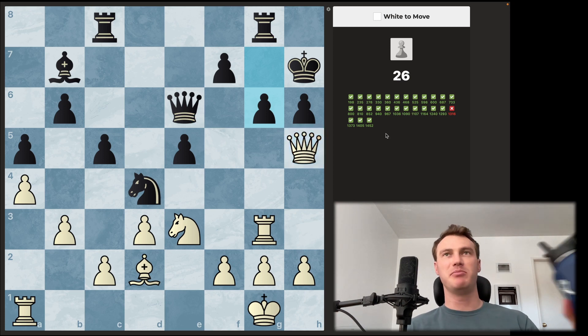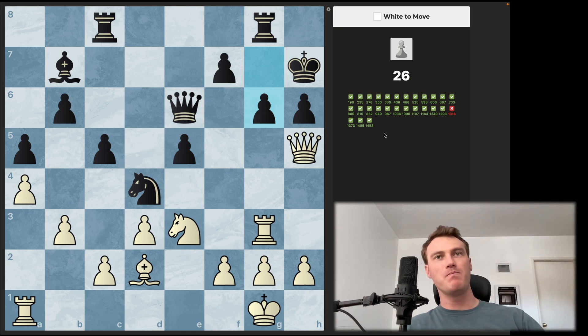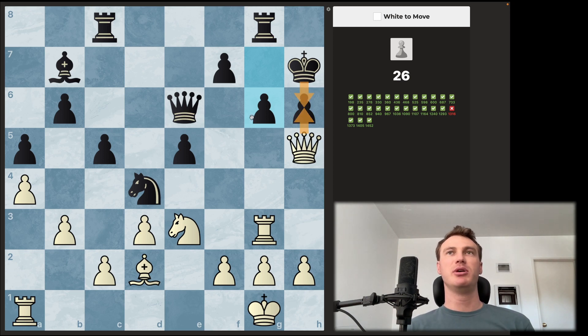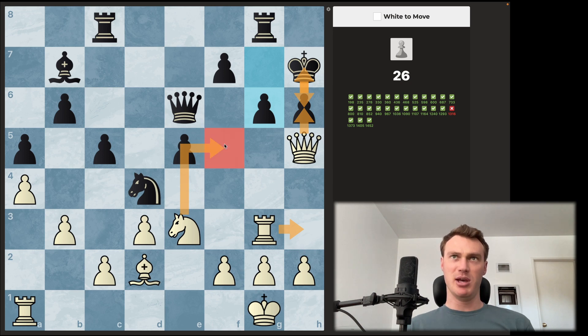We're at 17 minutes. So when we sacrifice — king takes, only move — we're going to do some sort of double check on this king. The bishop is going to be checking the king and the knight's going to be checking. When the knight moves to one of these two squares, it now blocks the queen from the h3 square, so our rook can deliver the check. Knight f5 check — if king goes straight back, rook to h3 is checkmate, because this knight holds this square and the king is on the square.